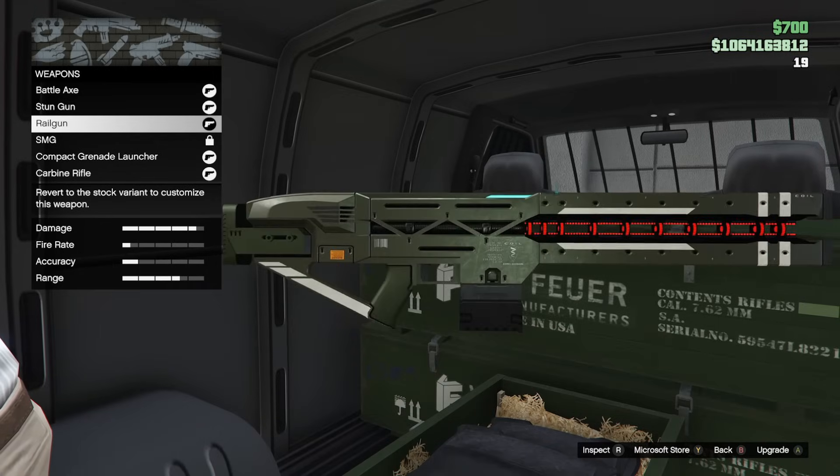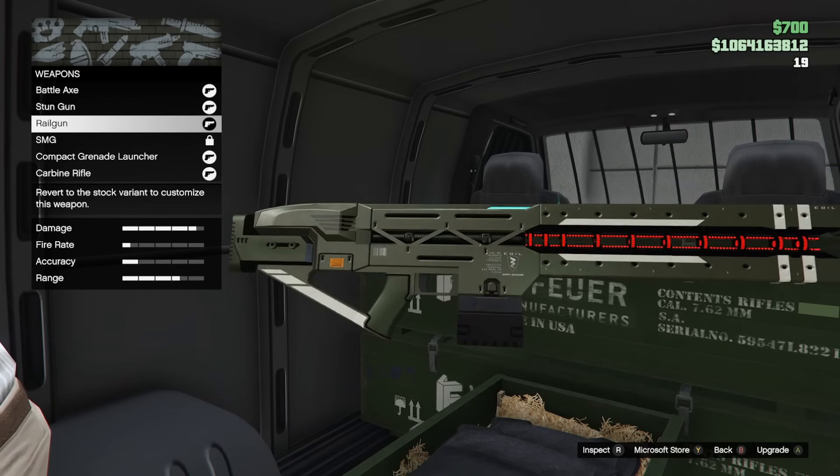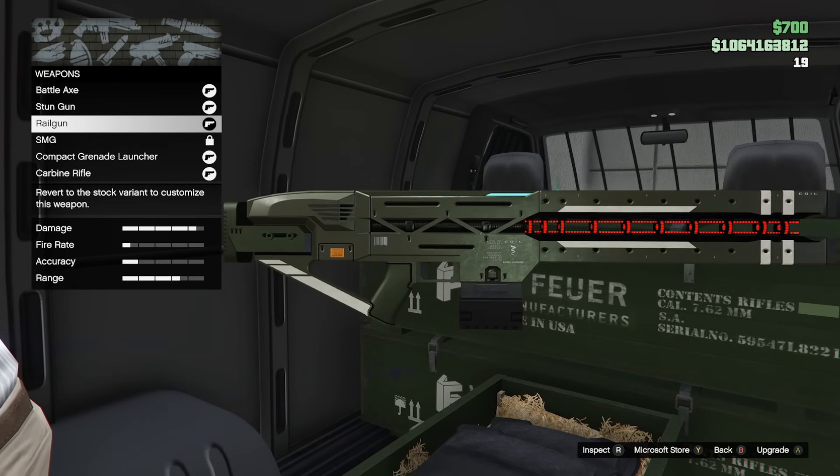The gun van this week has the Stun Gun and the Rail Gun, so if you don't have any of those, that's your week to buy them — with the Stun Gun being half off and the Rail Gun having a 30% discount for GTA Plus members.